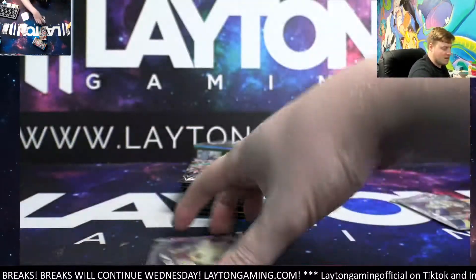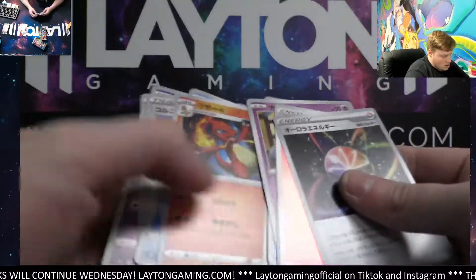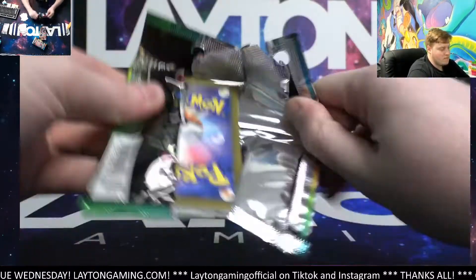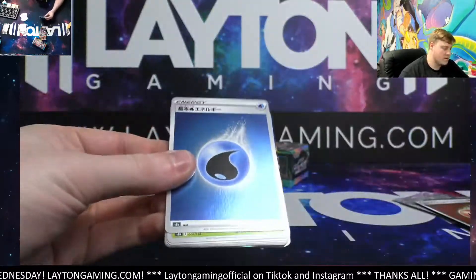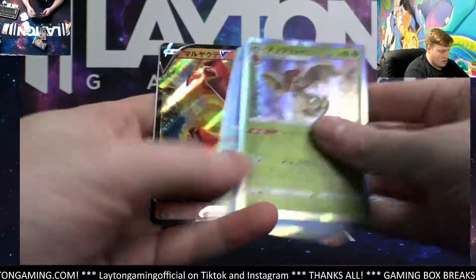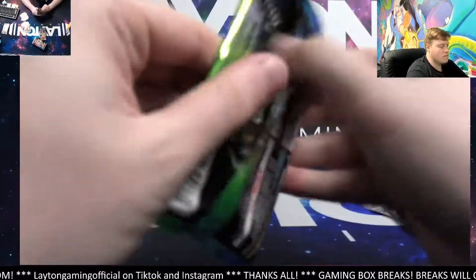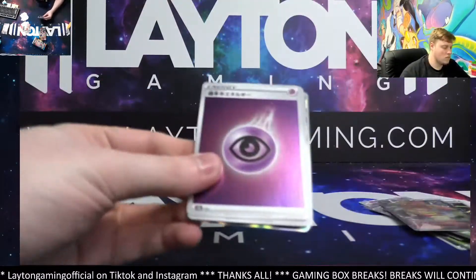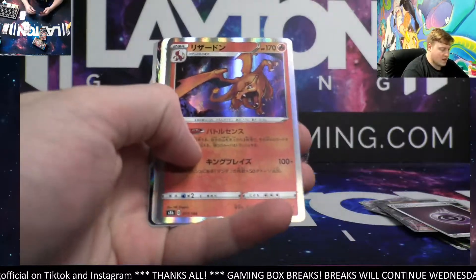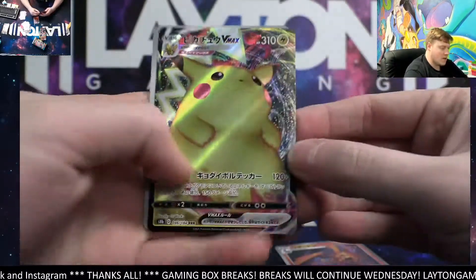Love to see this guys. Hot start — trainer and a secret. Couple of hollows, we got Centiskorch V, rainbow special energy. There he is — the hollow Charizard! Nice, Joshua, congrats man. Charizard VMAX, beautiful.